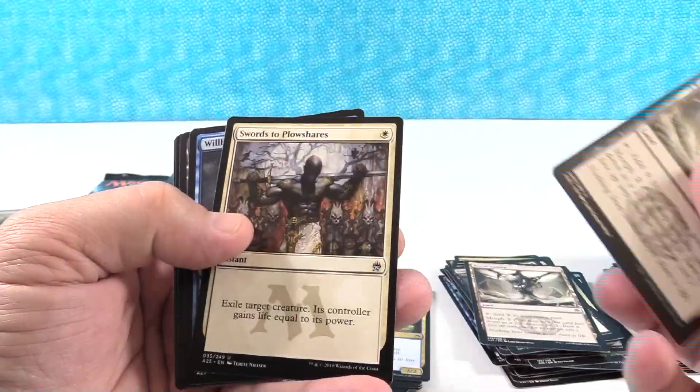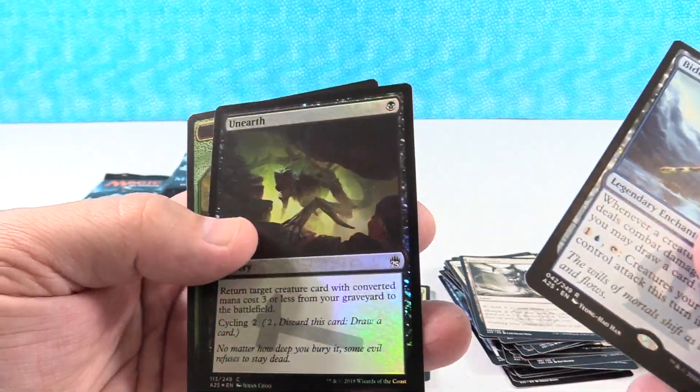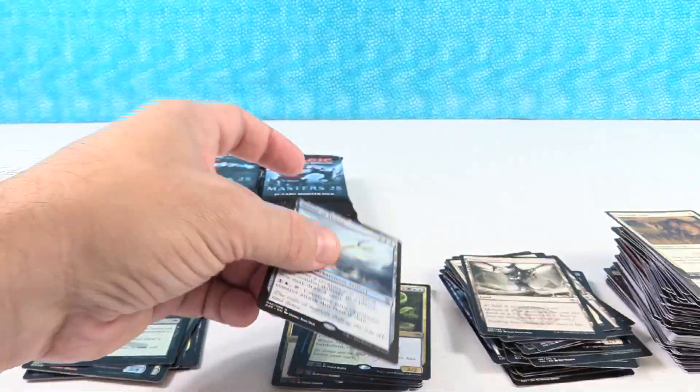There's another Zoetic Cavern. Swords to Plowshares. Willbender. And Bident of Thassa. Unearthed is our foil. And we got the wolf token.